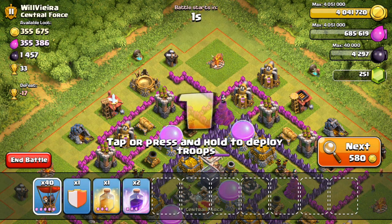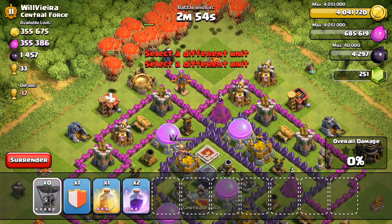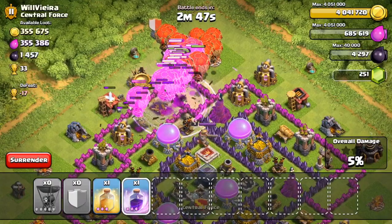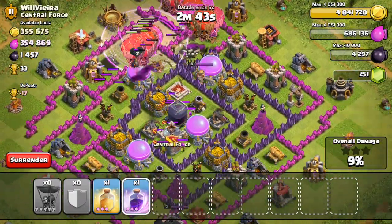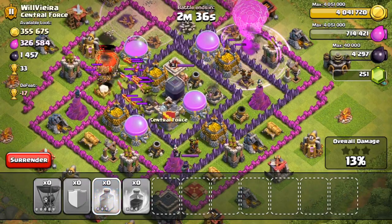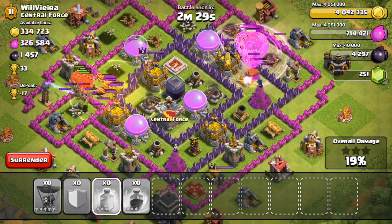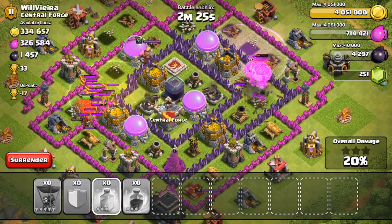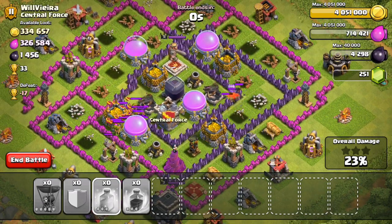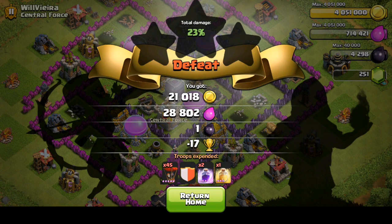Alright guys, we are gonna go ahead and go for this one. It's a pretty high level base, but hopefully things go pretty well. I'm just gonna drop a whole bunch of them off up there and immediately follow up with my clan castle troops, hoping I'll be able to just burn through this base quickly. Oh geez, clan castle troops. Well, that's a problem. I forgot to check for clan castle troops. That was a complete fail, but I kinda knew it was gonna be a really hard base.